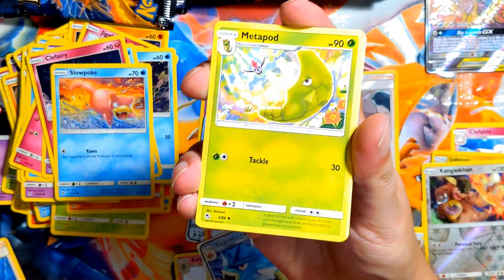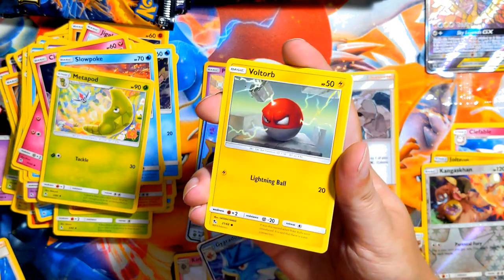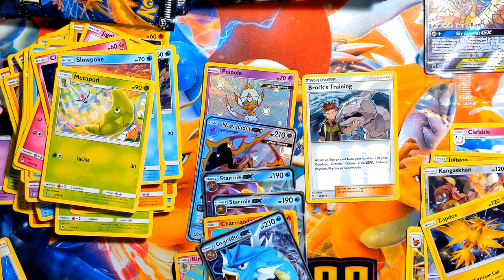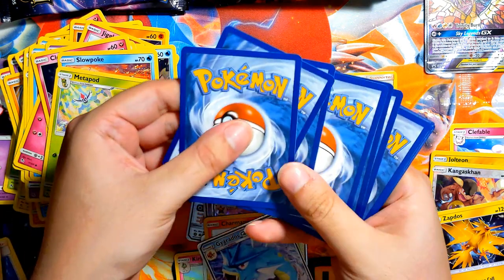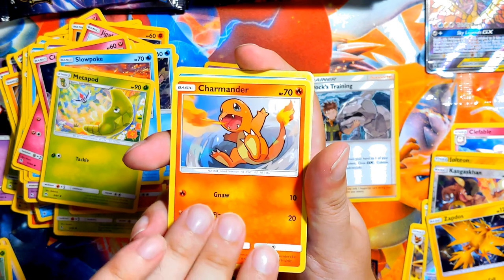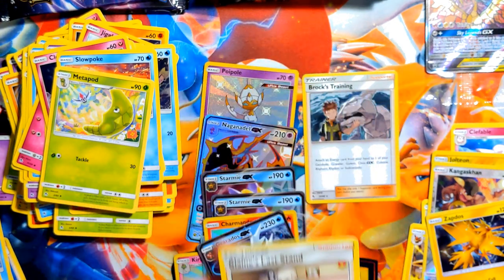Lightning — come on, fire now? Metapod, Koga's Trap thing, Lieutenant Surge's Strategy, Clefairy, Magikarp, Ekans, Voltorb, Geodude. Reverse is a stupid Clefairy, and the rare is a shiny Zapdos! I'll take it, I'll take that shiny Zapdos to the bank. Here's a trainer card for you guys — sorry, holding out on you. One, two, three, four — fighting. Dammit. Fairy okay — Misty's Stingy, Pokemon Center — Paras, Charmander, Slowpoke, Psyduck. Can we get a focus? Pikachu. Reverse — stupid Koffing. And then Blaine's Last Stand — who cares?